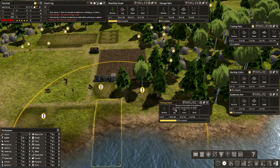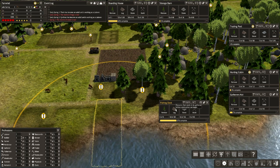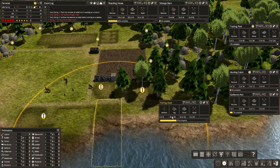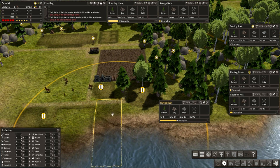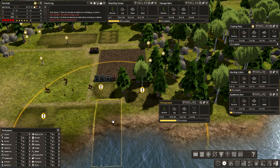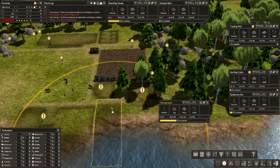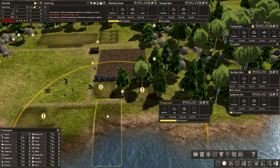Next you have, generally always, resources of logs. Not every time, but more often than not, resources of logs are needed. In this case it's 18 of 30. So your labourers are the ones that will come and put all those in there. After that is stone. In this case it's 16 of 16 that we have filled, so the labourers have already brought all the stone we need for the fishing dock.